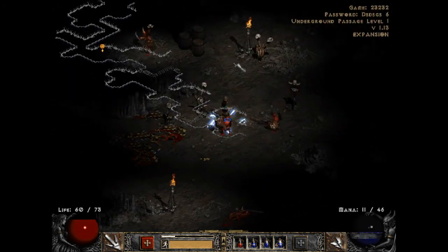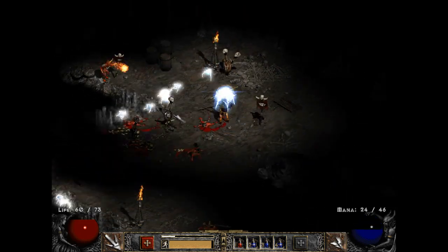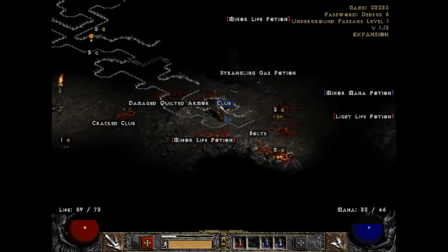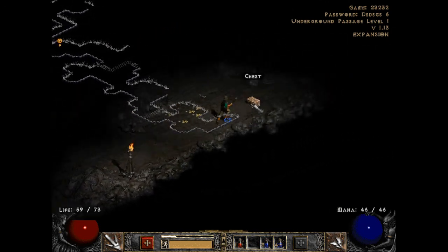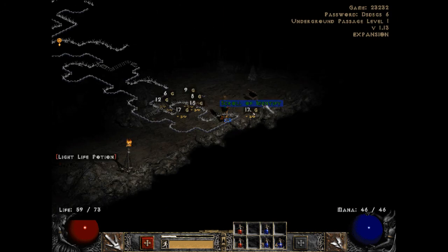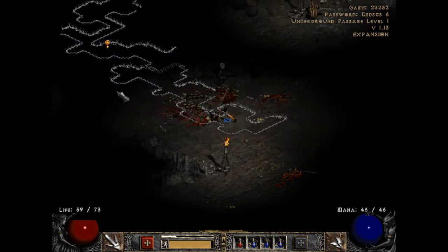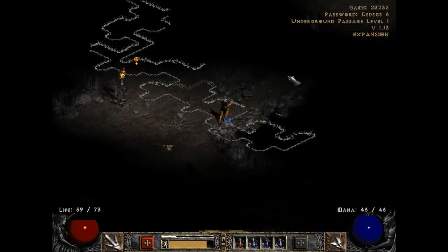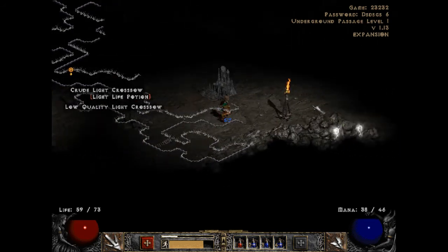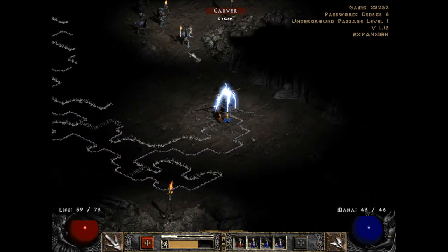Got a cheap diamond - oh I drank two potions, that was a waste. He's dead - there's more enemies, oh there's a yellow club, take that. This is a dead end - awesome, not. Going back, over here maybe... yes, there's something here. Is it the entrance to the Dark Wood? That is what I want.